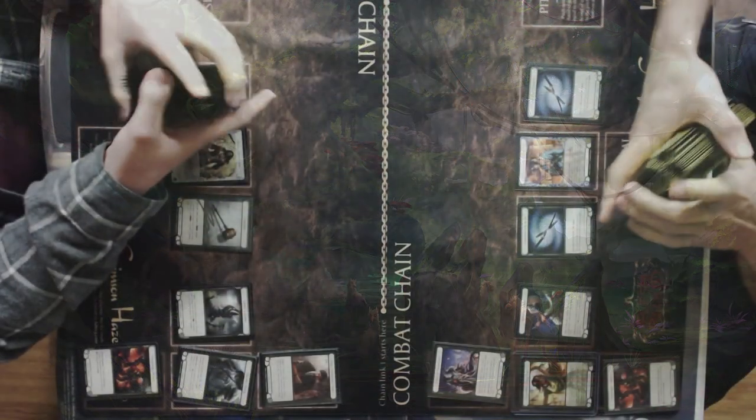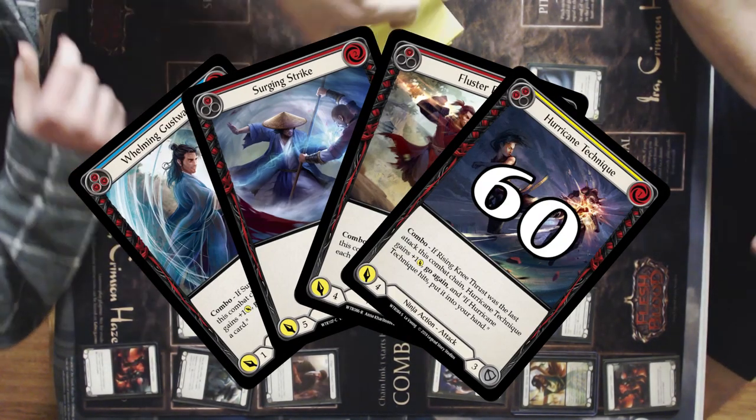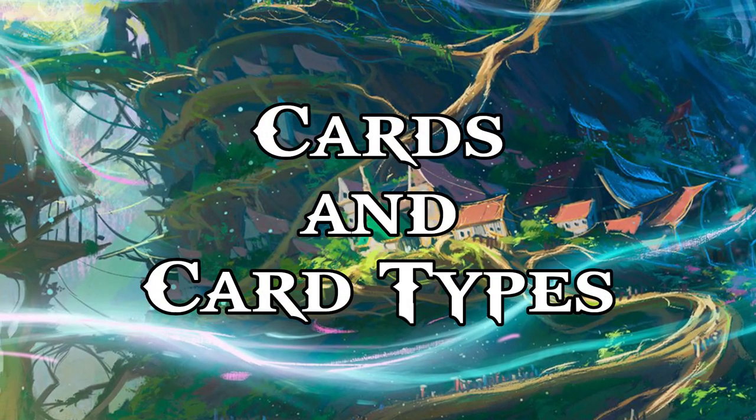So what do you need to play the game? In constructed formats, you'll build a deck of 60 cards and use them to beat up on your opponent until one player's life is reduced to zero. What do you build a deck out of? Let's talk about cards and card types.